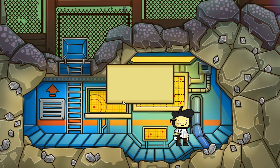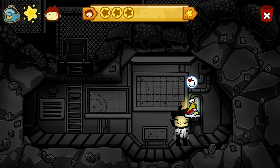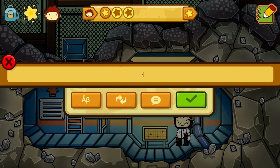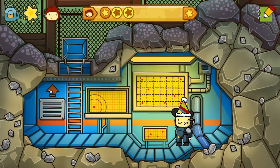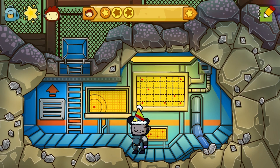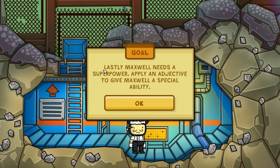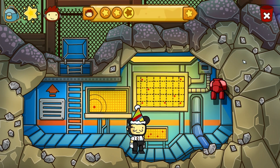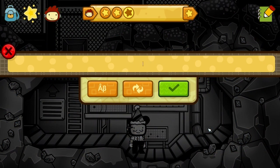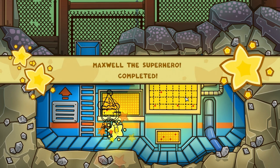Make Maxwell a superhero. First, give him something on his face to hide his identity. How about a party hat? That would mask my identity personally. No one would know what I look like with a party hat on. Now we need a wardrobe fitting for a superhero. How about a diving suit? A diving suit doesn't make you look like a superhero? Fine. How about tights? All superheroes wear tights, and that worked in a humorous sort of way. Next, he needs a superpower - apply an adjective to give him a special ability. Let's try invisible, so that no one can actually see us. There we go. We are done with this quest.